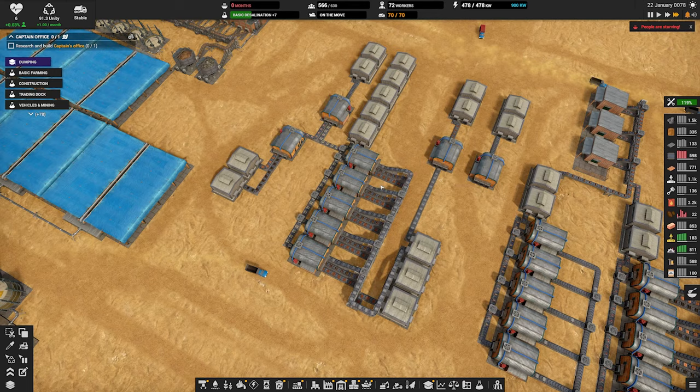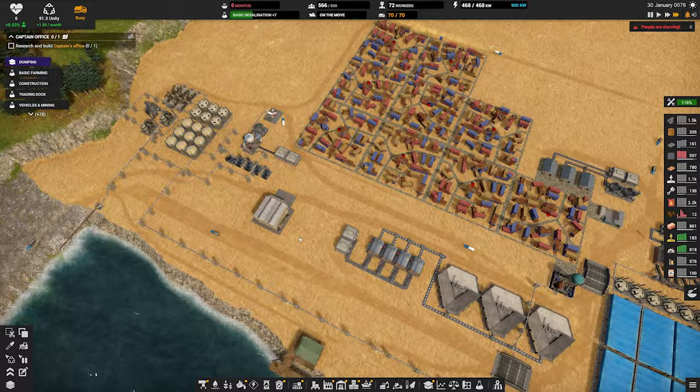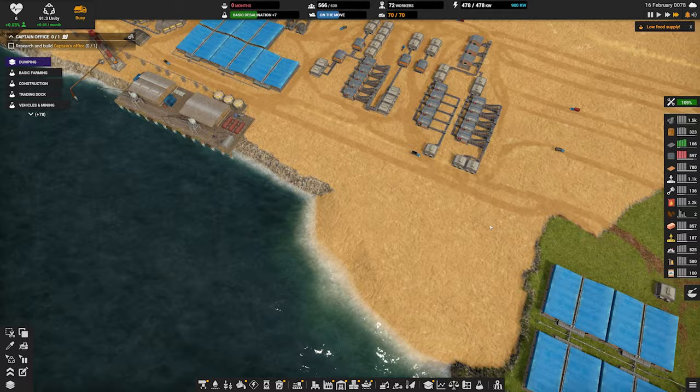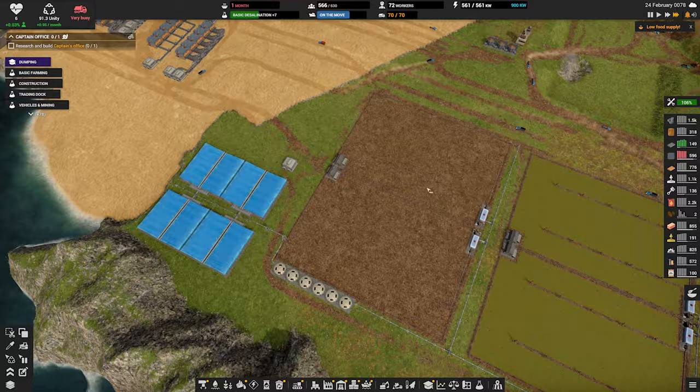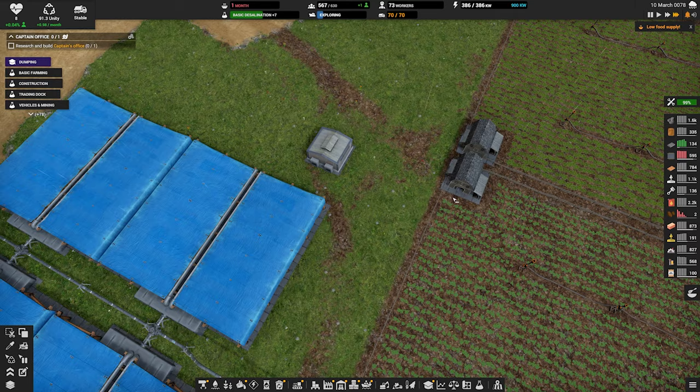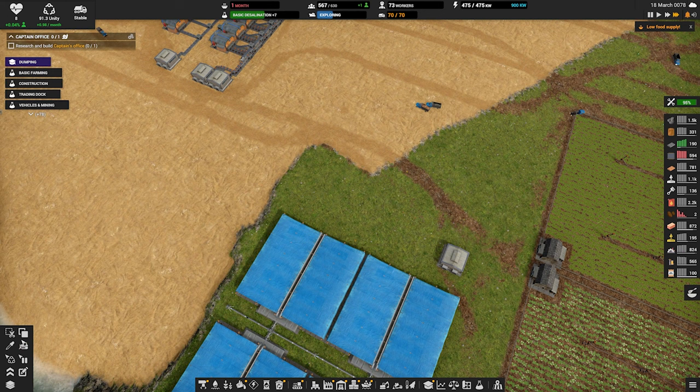All right. We're good on fuel. We're good on a lot of things actually. For the next episode I think we're going to focus on our food production here. We're really struggling on food and I think it's because we don't have enough water. I don't think we need this wood storage here so I'm just going to get rid of it.